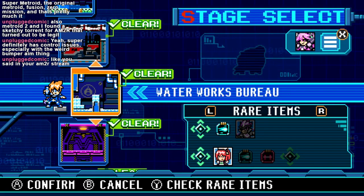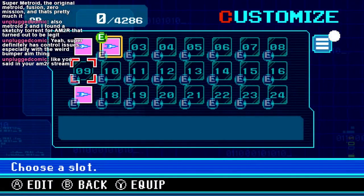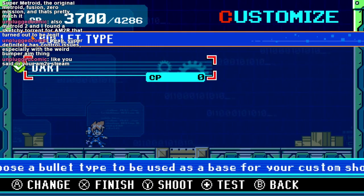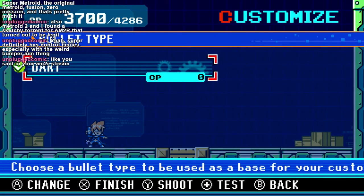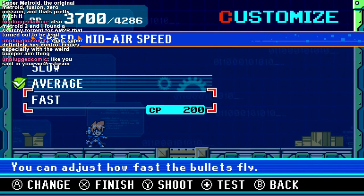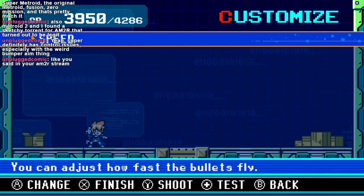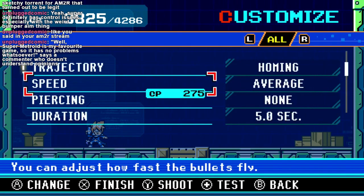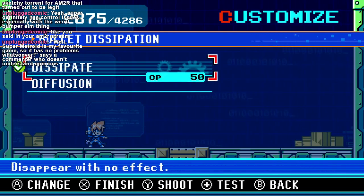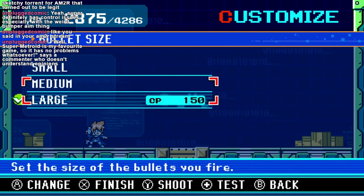I'll just go to the first Wily stage. Customize. I still don't have any different bullet types. The bumper thing is pretty bad in Super — it just didn't have quite enough buttons. Can I finally increase the speed instead of going down? Oh cool. Initial speed. Mid-air speed — that's less important. Piercing. How much does Piercing cost? A lot. I don't really need this Diffusion. Bullet size. Bullet size isn't really that important.